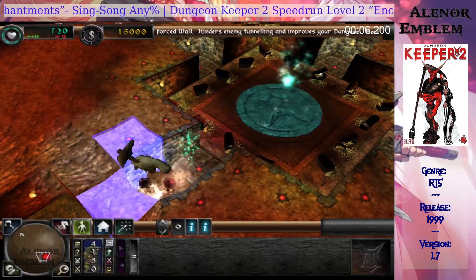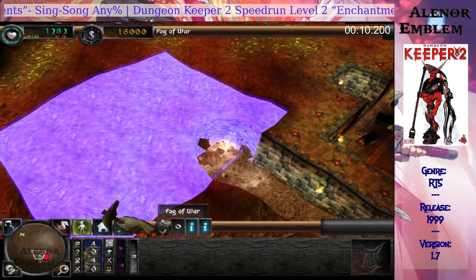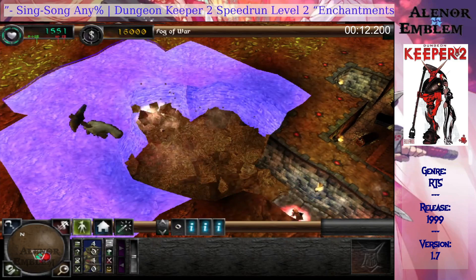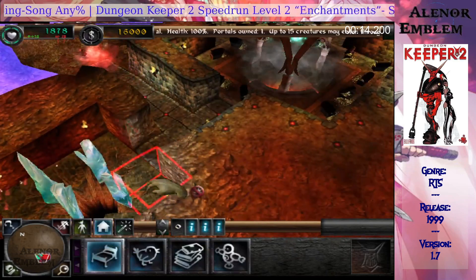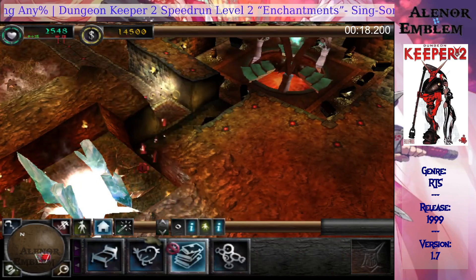First, fill the lair, and then a hatchery. Then claim the portal near your dungeon heart. You have claimed the portal. A new species of creature has entered your dungeon.